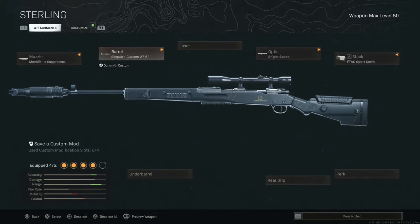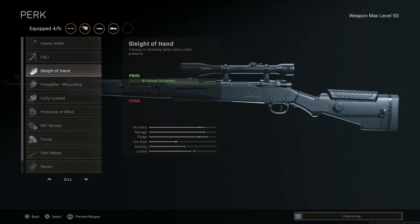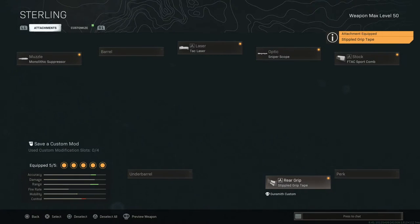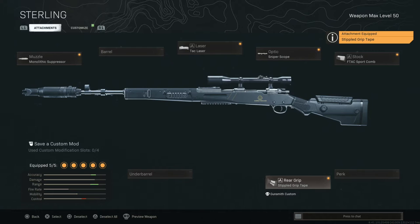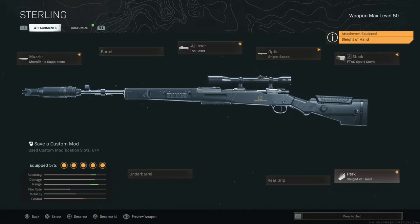Take off the Singuard 27.6 barrel and throw on the Tack Laser. Then you've got two options from here. If you want to be fast and accurate, go ahead and throw on Sleight of Hand — that's what you'll see me running in Rebirth sometimes. Or you can add the Triple Grip Tape for just a little bit more aim-down-sight speed. But the best combination, I'm telling you, is Sleight of Hand. If you're accurate and you think you've got what it takes to run this class, by all means throw it on there.